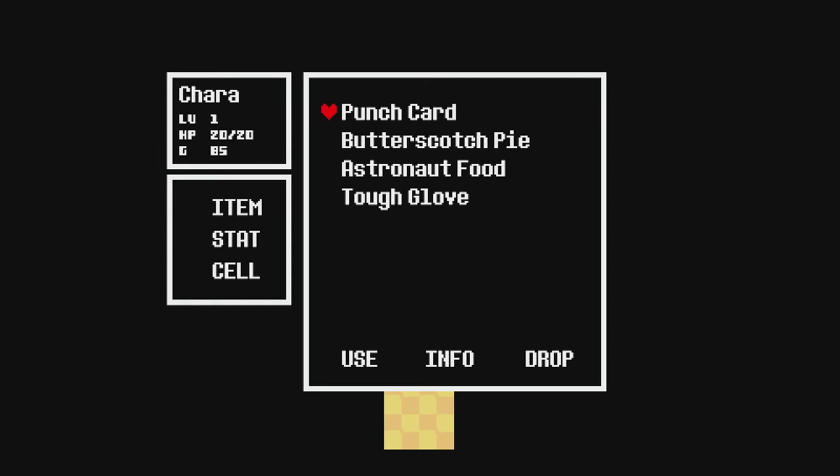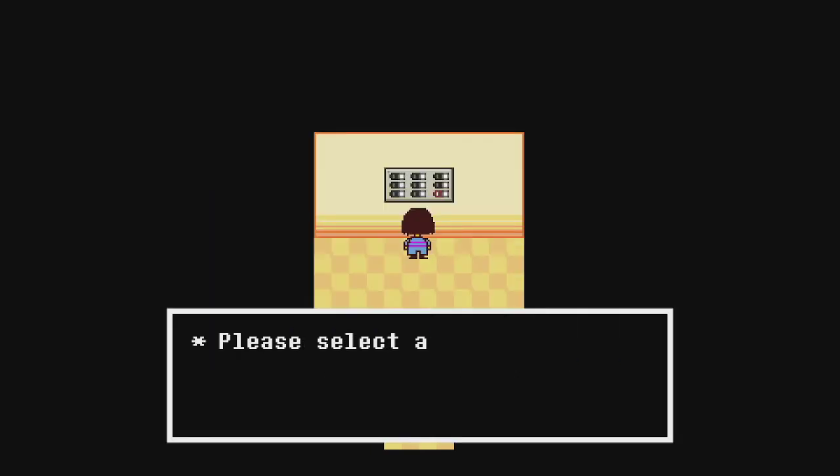So after that, you're going to select the punch card, use the punch card, and double tap from this moment. And that should despawn the punch card.